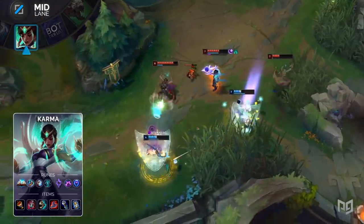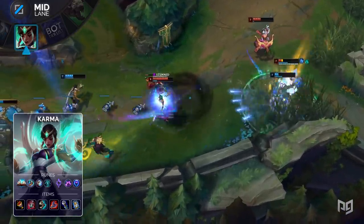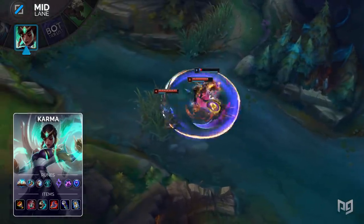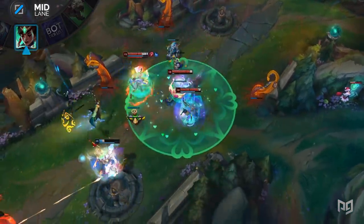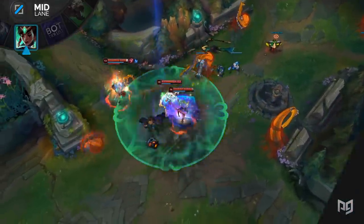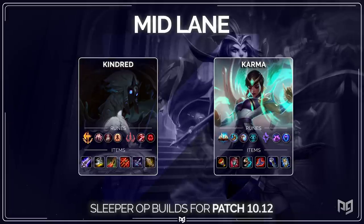This build alongside Transcendence will still allow you to hit the 40% cooldown reduction mark. Throw in Cosmic Insight and you're golden at 45%. The amount of shields and poke you can throw at your opponent in the late game ends up being quite oppressive. Late game AP Karma provides so much value in teamfights, and you've even got a Zhonya's Hourglass to protect yourself from divers. That's going to wrap up the mid lane builds, so make sure to take one last look at the screen for a recap.